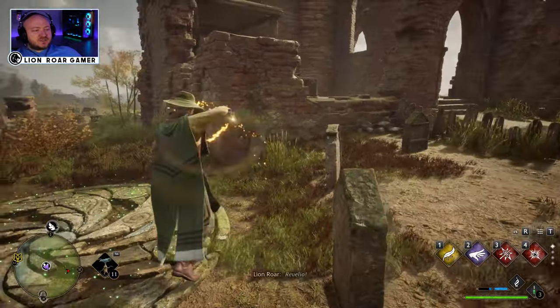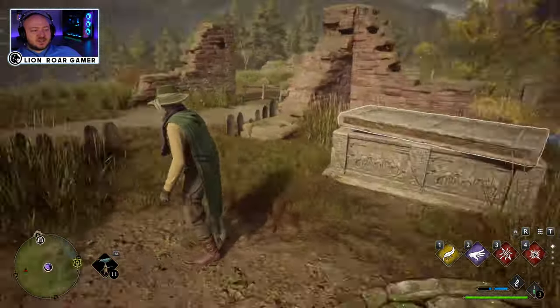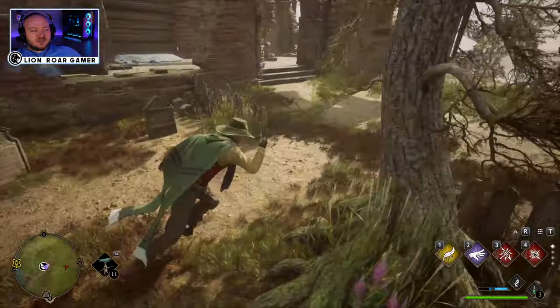Once you do that, if you need to use Rebellio, you can see what the objectives are. This is one where you drag balls to a particular objective.